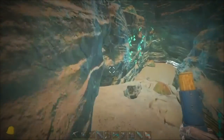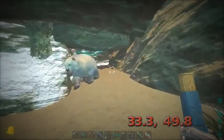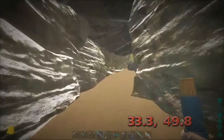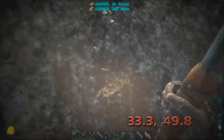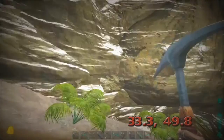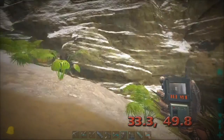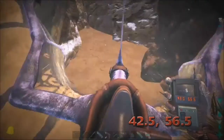Down here is the other entrance, which is actually blocked. There's somebody's tame bear. Over here there's a big rock, so I'm going to break it. Here is the other side, this entrance being at 33.3, 49.8. And here it is — the first of a few right here at 42.5, 56.5.